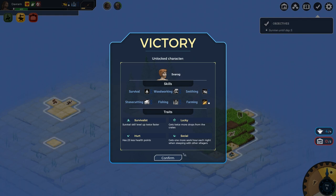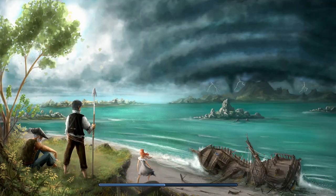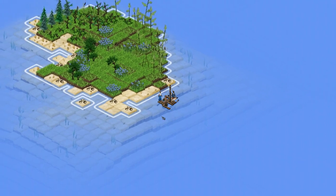Svarog is unlocked! Reading the character traits - 'Social means gets one more work hour each night when sleeping with other villagers.' So the other character doesn't want to sleep with other villagers, wants their own place - which is fair. We're on an uninhabited island. Now we need to build a waddle shack - this looks like a bigger island. I'm enjoying this. This is a good game and it is really, really pretty.